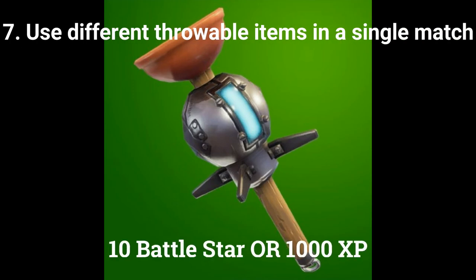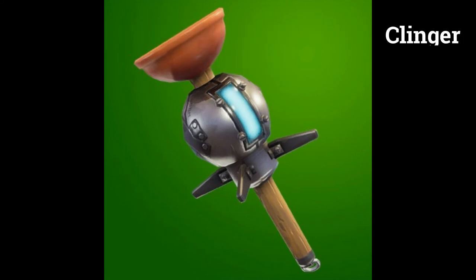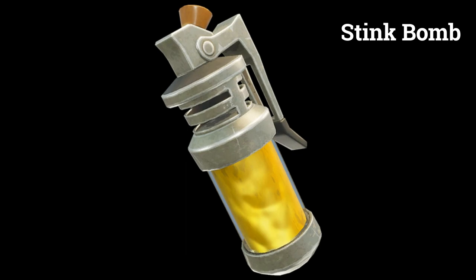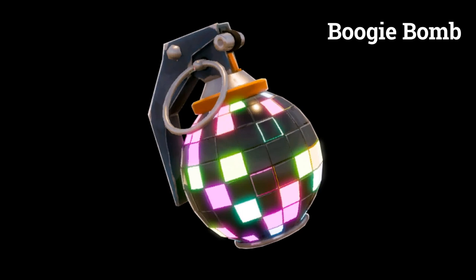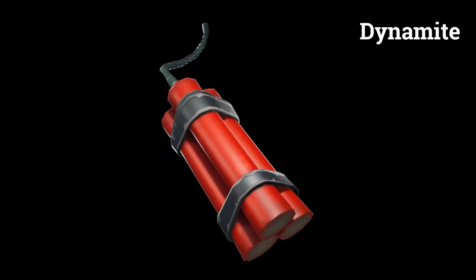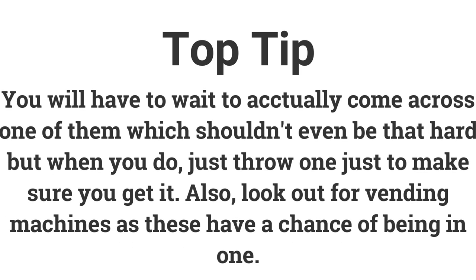The last challenge for week 6 is use 2 different throwable items in a single match, earning 10 battle stars or 1000 XP. The eligible throwables are: Clinger, Stink Bomb, Boogie Bomb, Impulse Grenade, and Dynamite. Once you find one, throw it immediately so you don't forget or lose the chance if you die in a fight. Also look out for vending machines, as there's a good chance you'll find one of these items there.